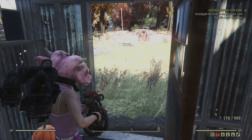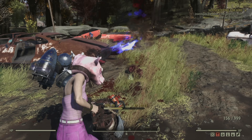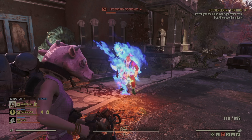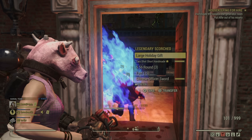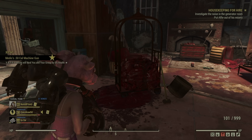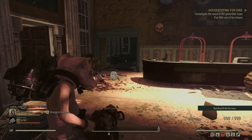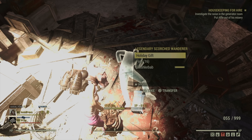Most events in Fallout 76 have a beginning and an end, and set times when the event runs. Holiday Scorched is one of the exceptions. The event is an ongoing experience that lasts for two weeks. During this time, any location that usually spawns Scorched may also spawn a small percentage of Holiday Scorched. You'll recognize them by the Jingle Bells sound they emit and by the colorful costumes they're wearing. When you kill a Holiday Scorched, you'll collect goodies including gifts — small, medium, and large — and their loot increases with size. Large holiday gifts are more rare but have a higher chance of dropping cooler plans and rewards. The more Holiday Scorched you kill, the more awesome things you get.